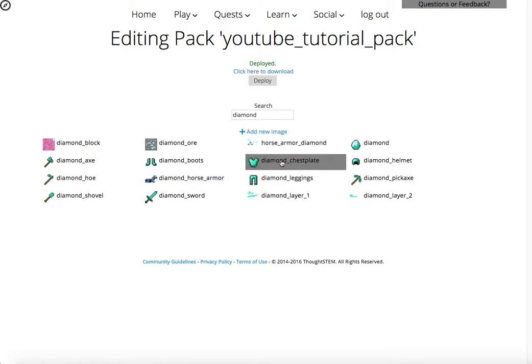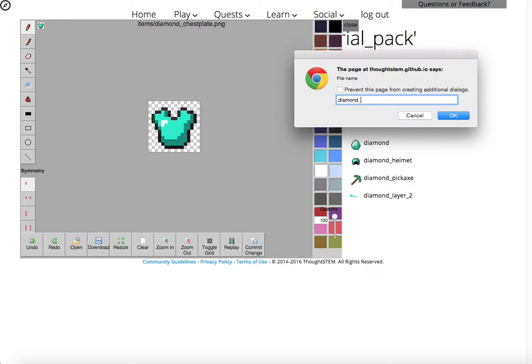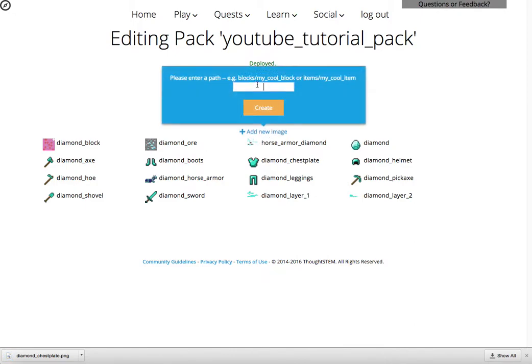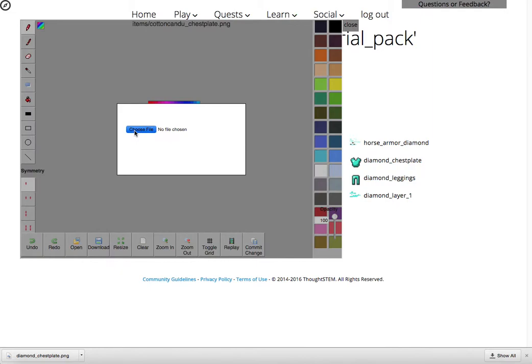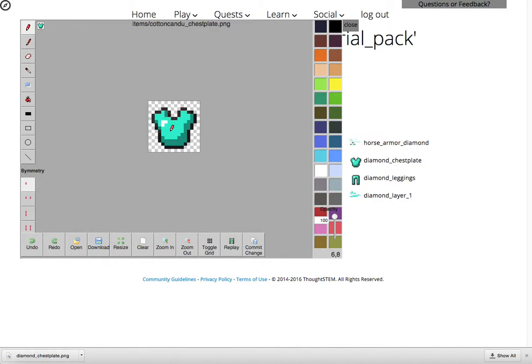The other thing that's really neat that you can do is let's say that I have a diamond chest plate and I want to save this as diamond chest plate. Then I want to add a new image and this one's going to be called 'items' because it's an item, but I want it instead of a diamond chest plate to be a cotton candy chest plate. That sounds pretty cool. Create it. Oh, I spelled it wrong — that's okay though. I'm going to click on open and choose a file: the diamond chest plate that I just downloaded.